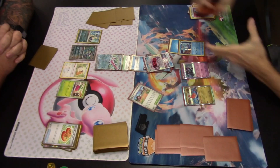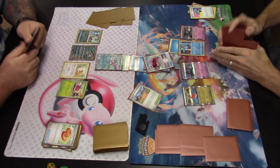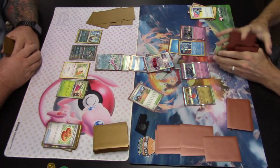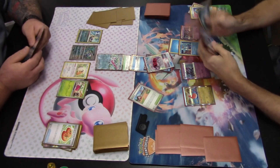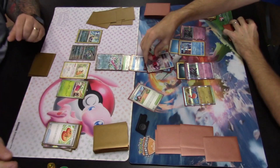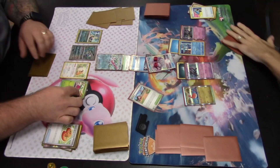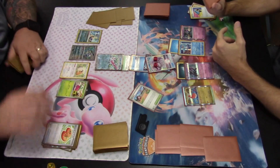The Palkia player starts their turn by resolving an Artazon search to add another Munkidori to the bench. Double Munkidori means 60 damage can be moved via the Adreno Brain ability once Darkness energy is attached. A Darkness energy goes on one Munkidori — Adreno Brain moves three damage counters from the active Palkia V-STAR over to the opponent's Bounsweet on the bench. That way, if Bounsweet doesn't evolve next turn, it can be finished off by another Adreno Brain.